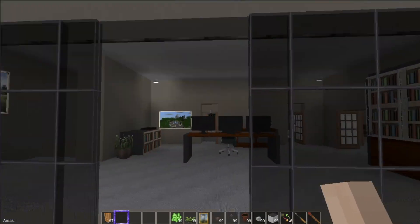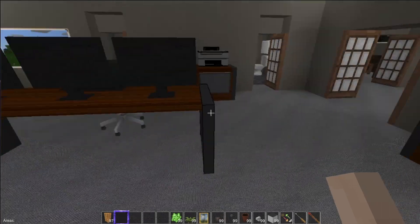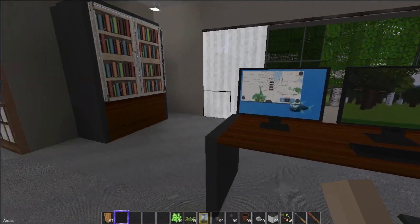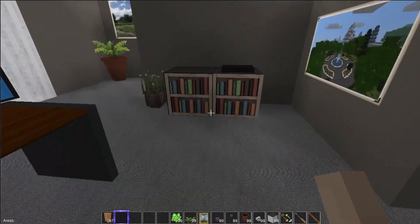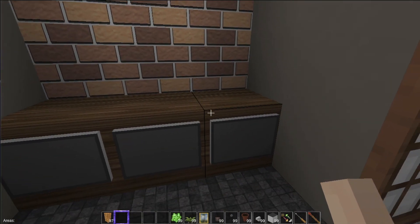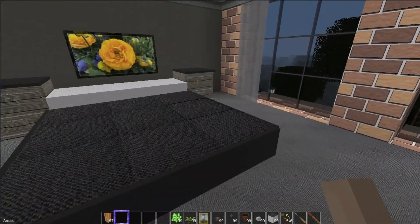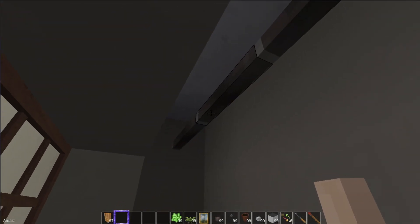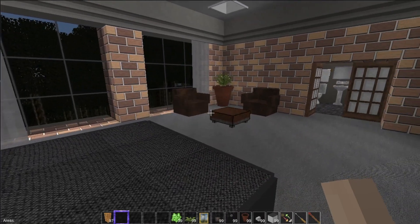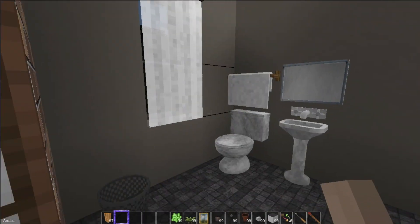Coming up here, there's a really cool bookshelf with dark woods. There's a gaming and computer center — media, whatever I want to do. And then this is like a small changing room, a wardrobe area. High-end houses have it, so I had to have it, even though this room does have a closet. You can never have too many closets.